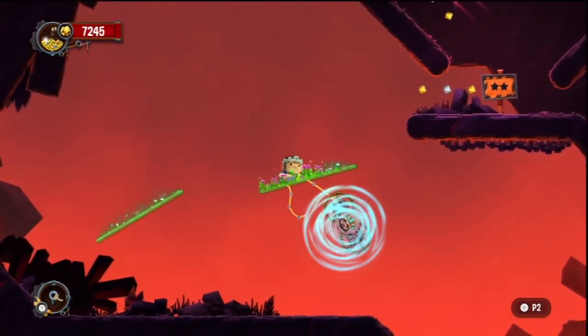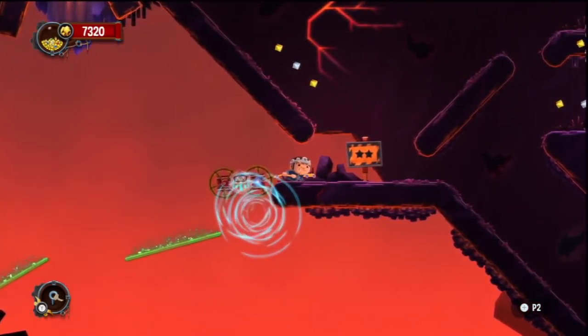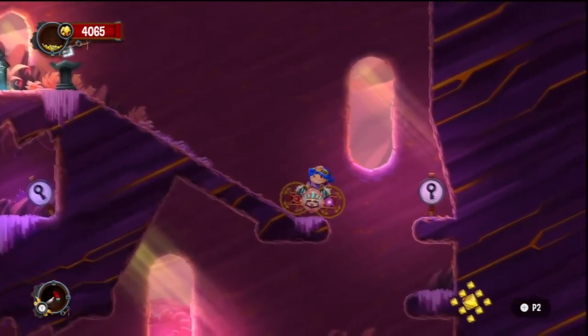There's a stake you can use to pin your Chariot down for a short time, a speed boost to make you run faster so you can clear larger gaps, or even a magnet that brings the Chariot towards you and essentially offers a double jump if you nail it just right.